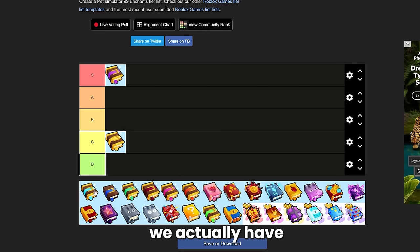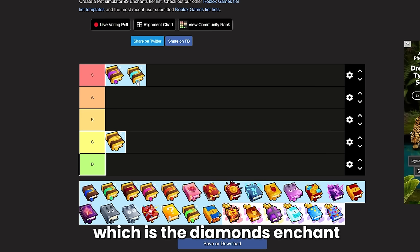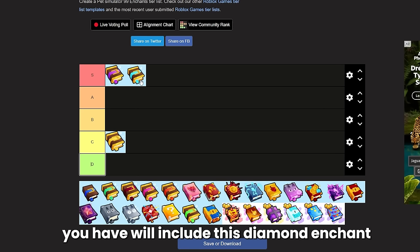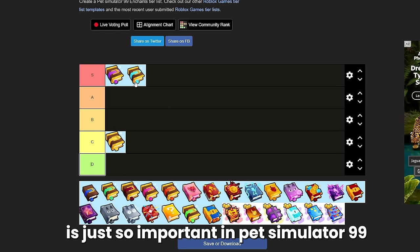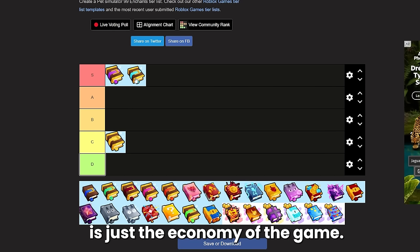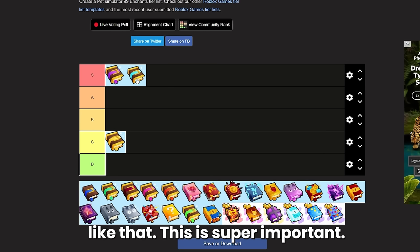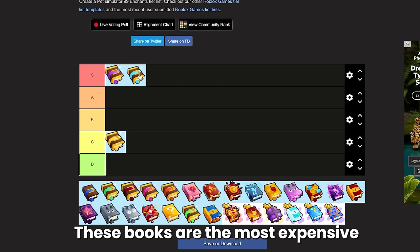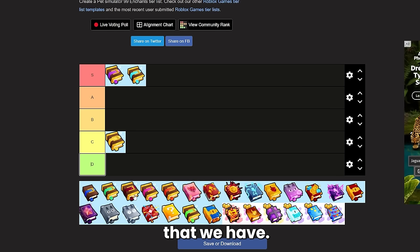Next up we have the second S tier enchant: the diamonds enchant. Most of the end game builds you have will include this diamond enchant because getting diamonds is just so important in Pet Simulator 99. It is the economy of the game — how you buy more huges, upgrade your loadout, stuff like that. These books are the most expensive currently of the eight core books that we have.